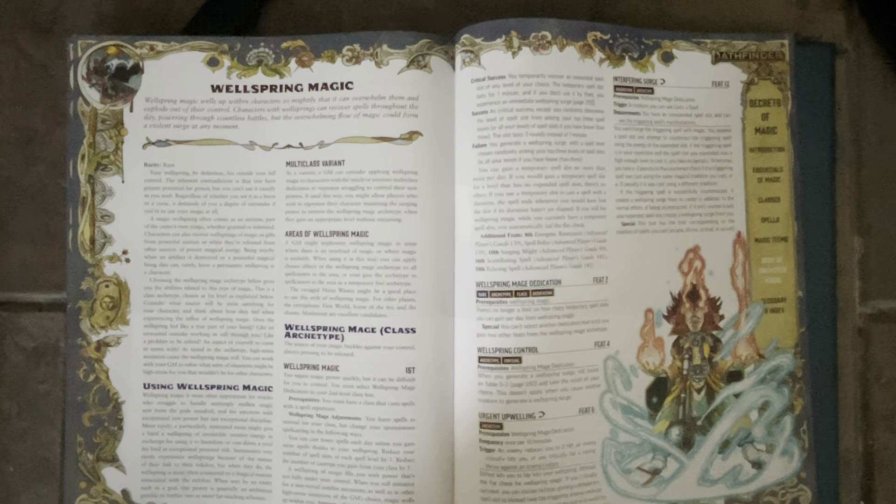And then, if you roll below a 6, you generate a wellspring surge with the spell level chosen randomly among your top 3 levels of spell slots.